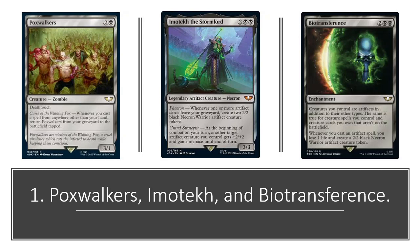And finally we have Biotransference, which says: creatures you control are artifacts in addition to their other types, and the same is true for creature spells you control and creature cards you own that aren't on the battlefield. It also has the ability: when you cast an artifact spell, you lose one life and create a 2/2 black Necron Warrior Artifact creature token. While its combo lines aren't as obvious as the first two, there's still probably something there for a deck that wants to tutor things using artifact tutors it normally shouldn't, or use the second effect to create advantage by casting artifacts to make additional tokens to sacrifice for more mana.